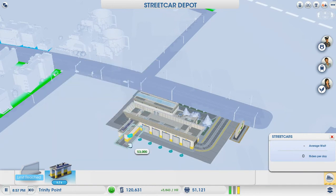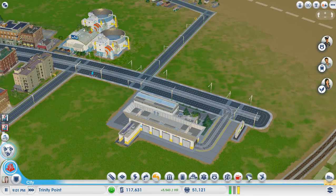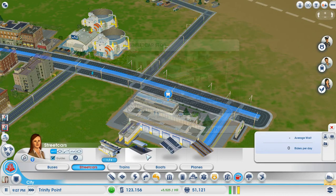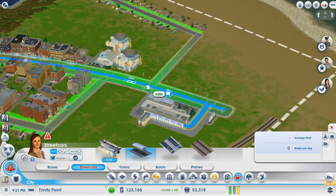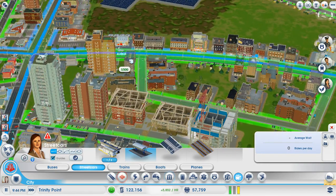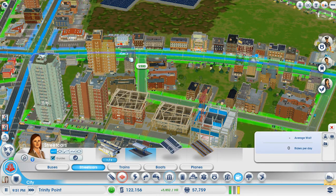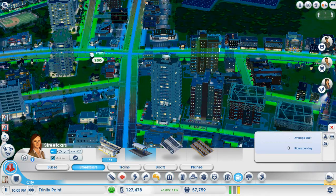We need to add a streetcar garage — but we need streetcars first, don't we? We need to place some of these, so let's just place them every so often like this.